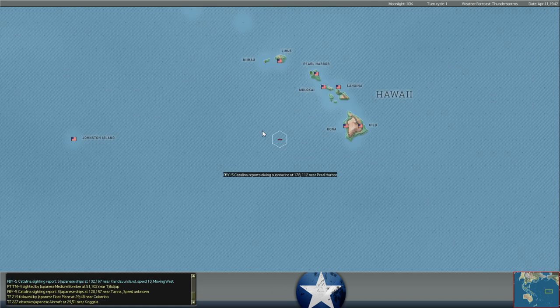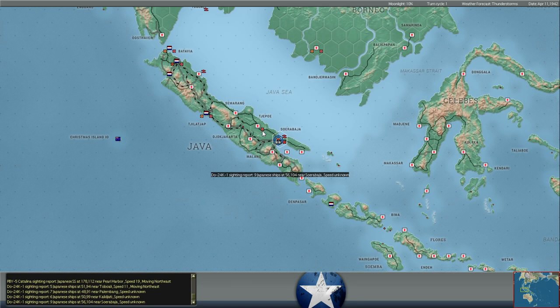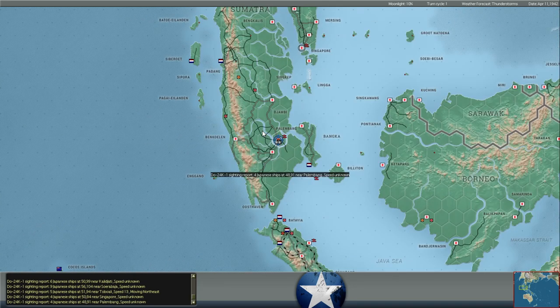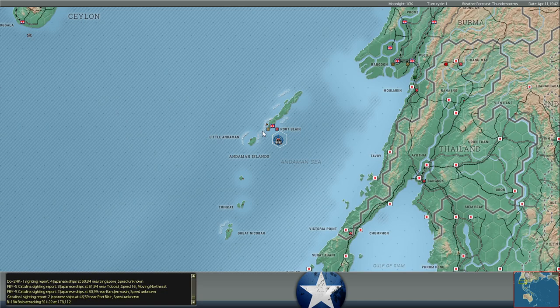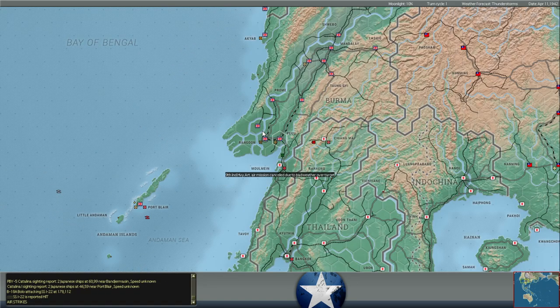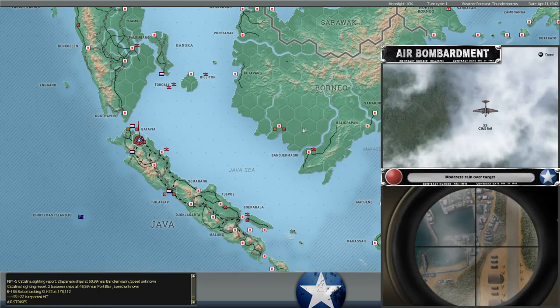No carriers have been sunk so far. We haven't even had any carrier versus carrier battles. We've spotted the Japanese Kido Butai at Singapore. Our carrier fleet is on the way to Colombo, getting pretty close. We also sent a British carrier out of Colombo to head down to threaten the Japanese invasion force at Port Blair.